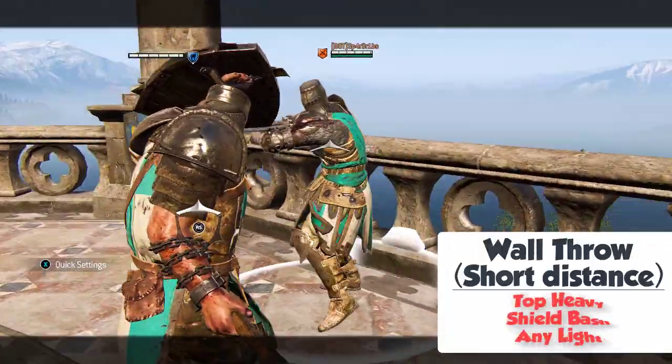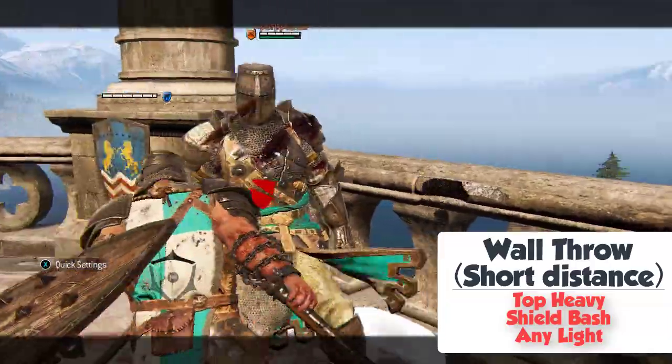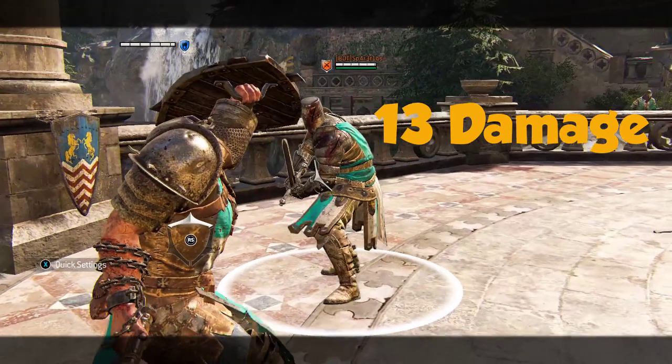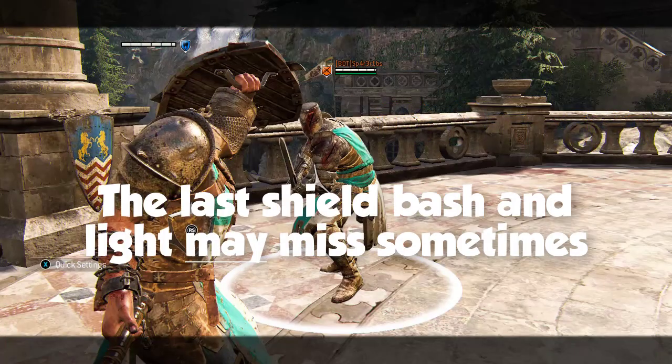Wall Throw at Short Distance: Top Heavy into Shield Bash and Light for 46 damage and Stamina Drain. Note that the Shield Bash may miss.